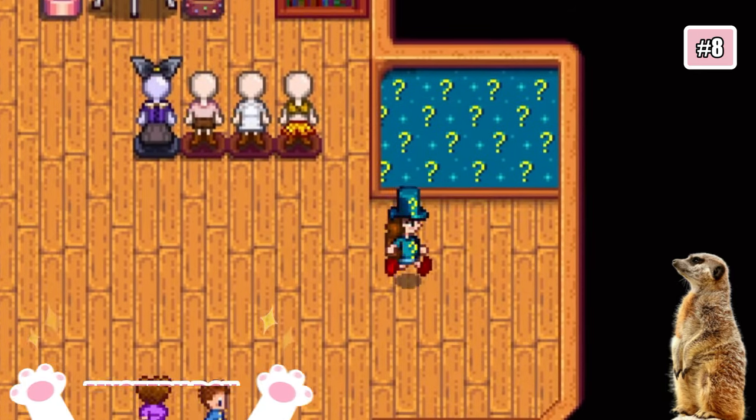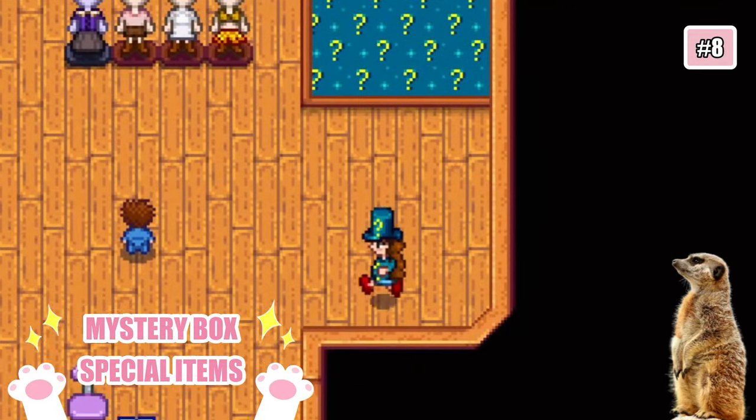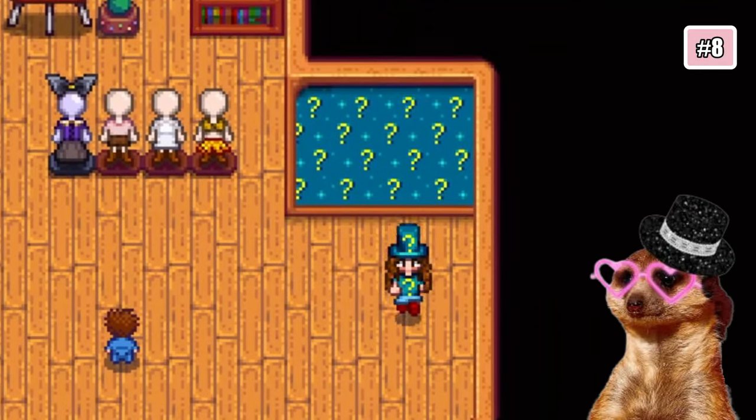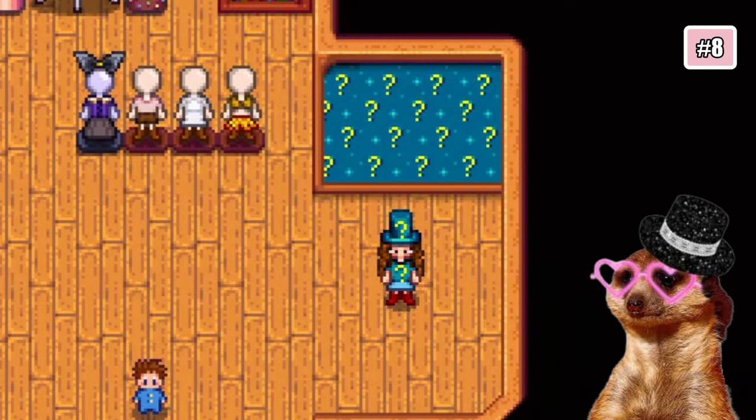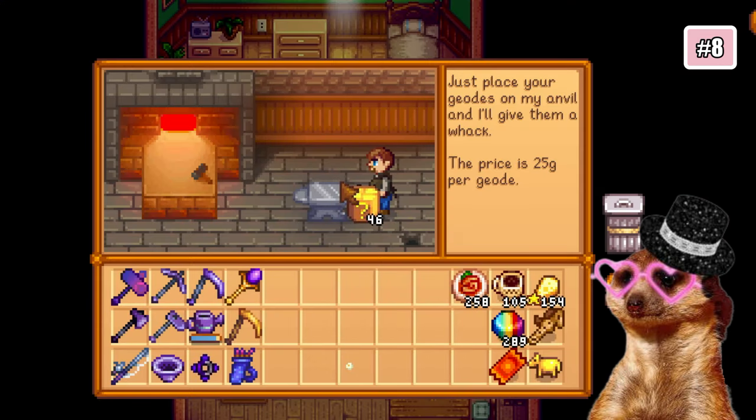Number 8: Mystery Boxes Special Items. There are also some special items you can get from Mystery Boxes — those are the question mark furniture and question mark clothes. Just keep opening Mystery Boxes and you'll surely get them soon.